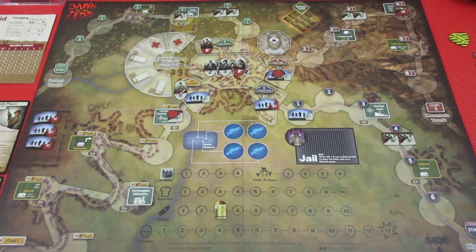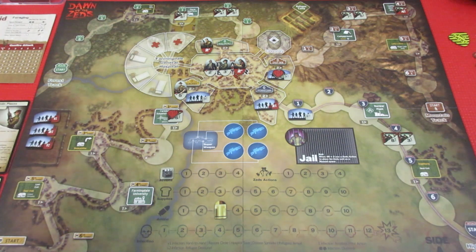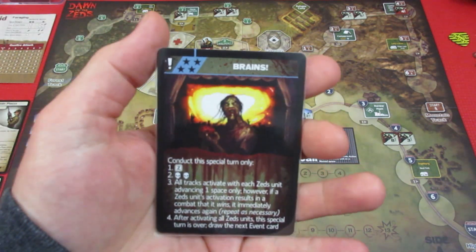Welcome back to Dawn of the Zeds 3rd Edition. This is it — this is our conclusion. We're playing the basic game. We have a couple of Zeds here kind of on the doorstep. Let's get into our events. We have three event cards remaining. If we can hold out, we can possibly win the game and we get Brains.